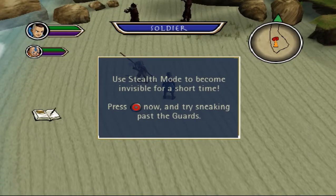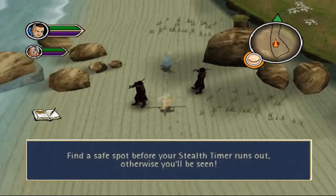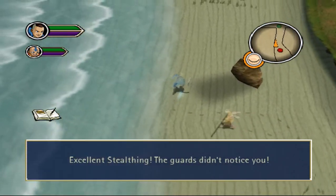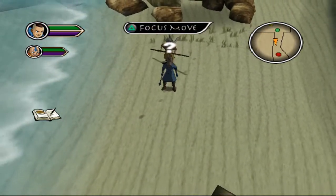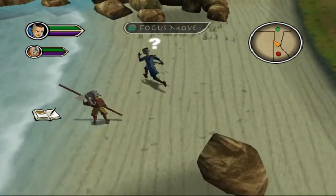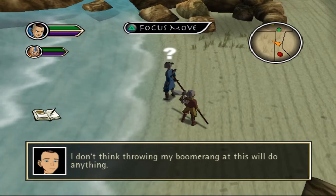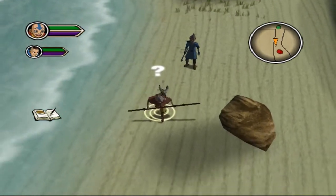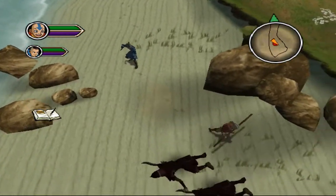Use stealth mode to become invisible for a short time. Jadi disini kita bisa semacam stealth mode kayak gini ya, biar gak ketahuan sama sekali. Walaupun ini bukanlah sesuatu hal yang cukup normal dilakukan. Disini ada focus mode, tapi kita sama sekali belum bisa mengambil ini karena kita harus memiliki kekuatannya Katara, yaitu pengendalian air.